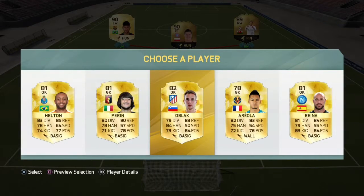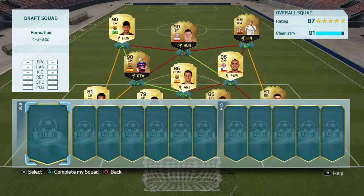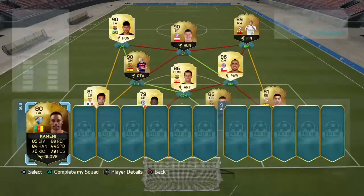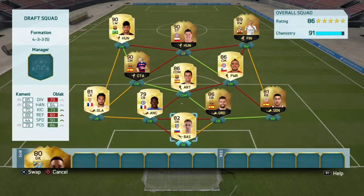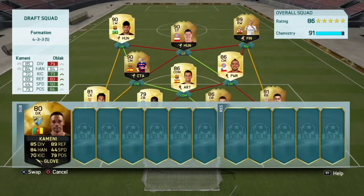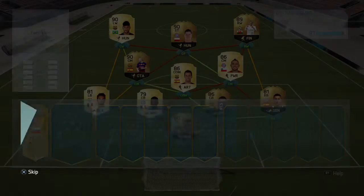We could have got Areola's Team of the Season there, but we'll go with Oblak just because he's the only one that links. Reserve goalie — maybe get a Bravo or something like that. We do get Kameni, which is the only one that will link. I think we might play him instead of Oblak, just because I haven't really used him much and he's quite a nice card. We'll put him in — it keeps the chem the same and the rating. So we'll keep it like that.